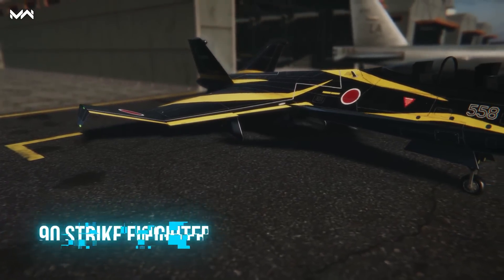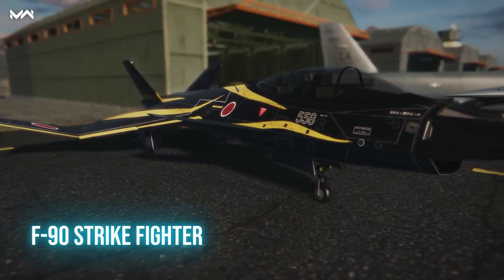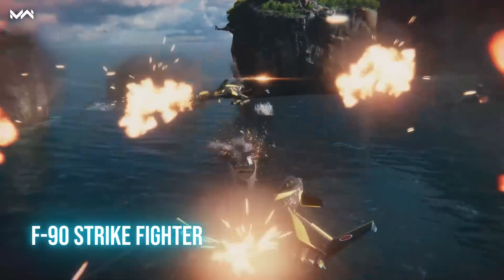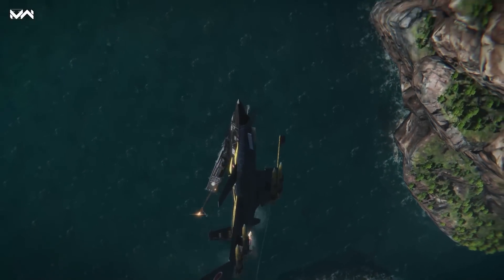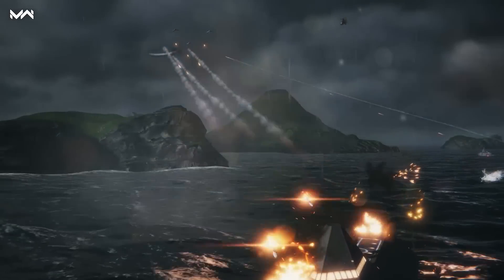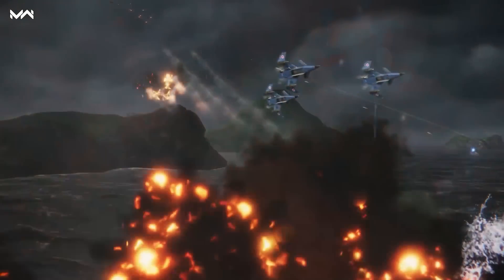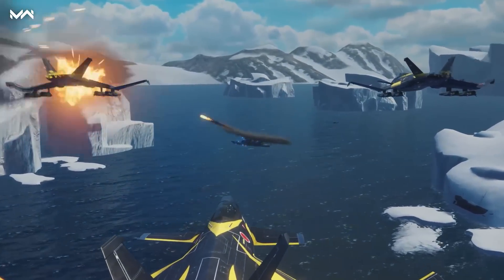Strike aircraft are represented in this Battle Pass by the Japanese F-90. The unique design of its airframe allows it to reach an impressive speed without compromising maneuverability. Its low durability is nicely compensated by three long-range missiles, which allow you to hit enemy ships without entering their air defense zone. A dual rail gun is also installed for close combat.